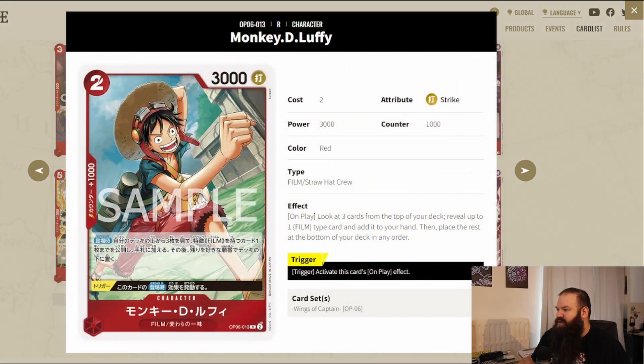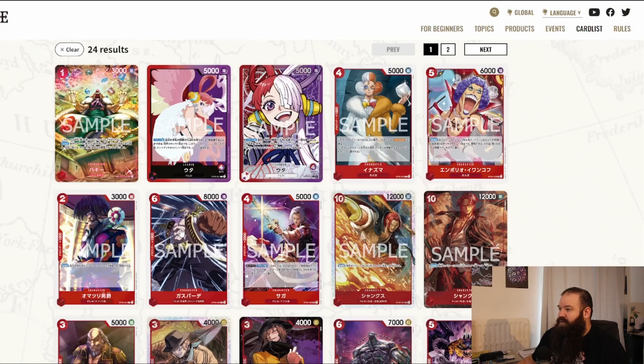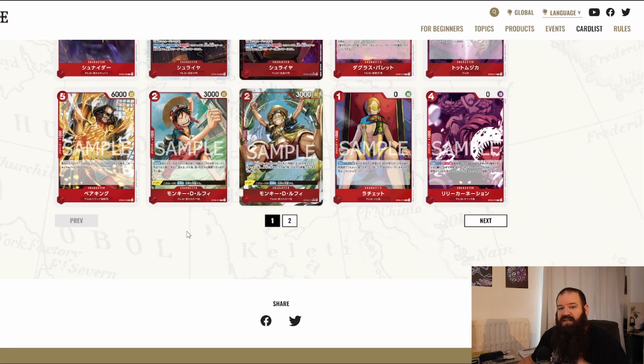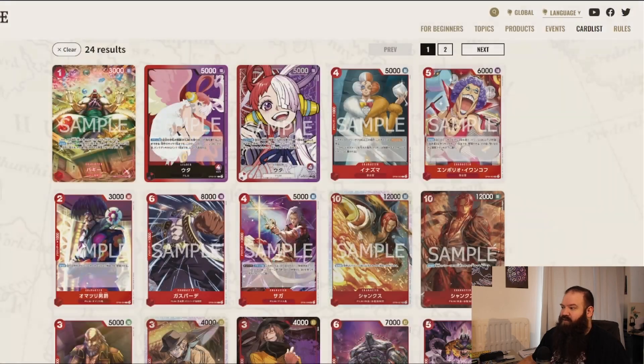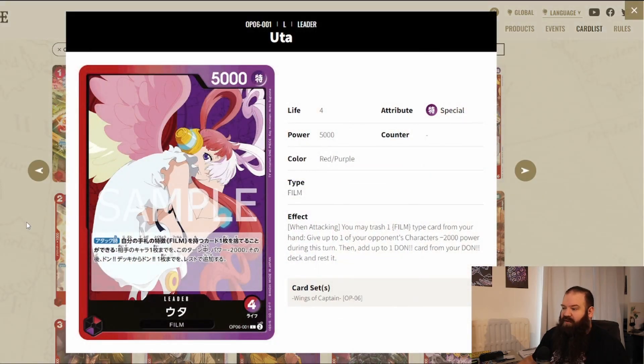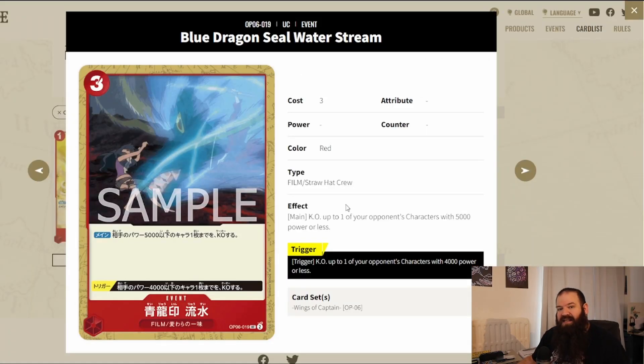On a 6k base power, you can get an 11k attack just by forfeiting that Uta's attack — that's very cool. With all the film type we have, we need a searcher, and the new Monkey D. Luffy is that searcher: on play, look at three cards from the top of your deck, reveal up to one film type card and add it to your hand, then place the rest at the bottom in any order. It also has a trigger to activate the on-play effect. That's a great searcher for Uta decks.